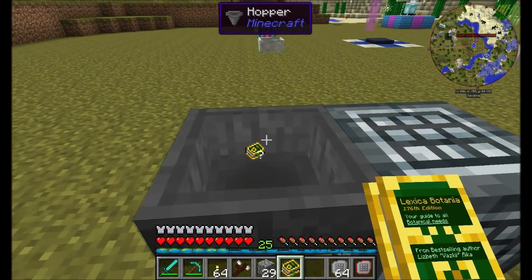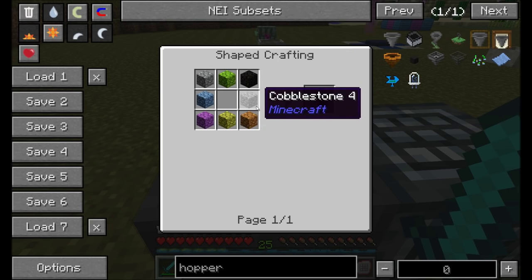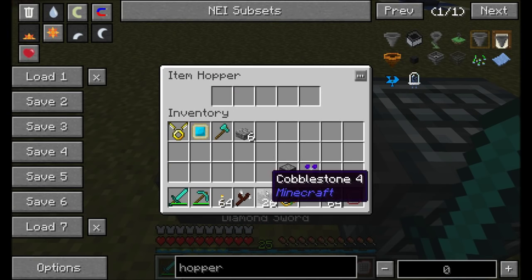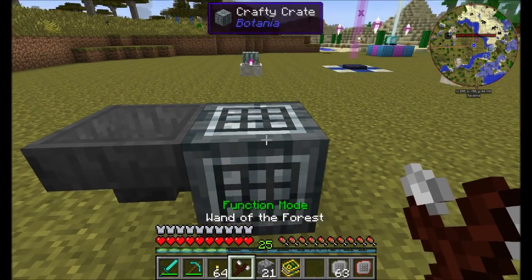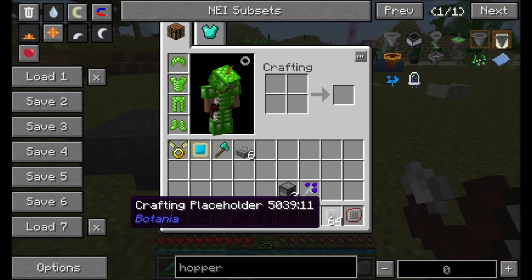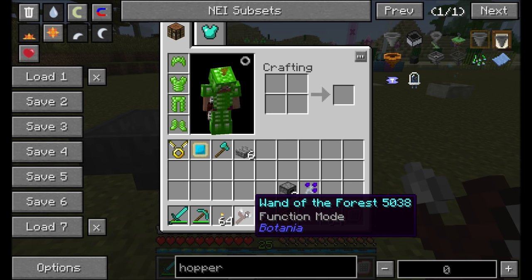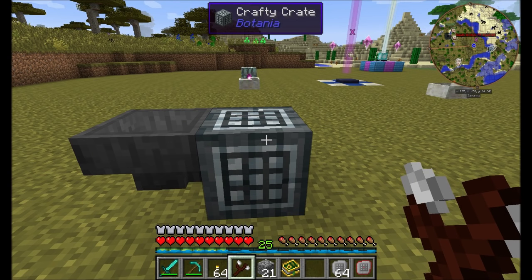Let's try this with something easier — a furnace, which is just eight pieces of cobblestone. Fill up slots one, two, three with cobblestone, slot four, then a placeholder, then slots six, seven, eight, nine. Now that it's properly filled, to tell it to craft is really quite easy — just right-click. We got our furnace and our crafting placeholder back. Dispensers as well as any other autonomous right-click mechanic can right-click these using the Wand of the Forest, so you can use dispensers or any other mod that can automatically right-click for you.